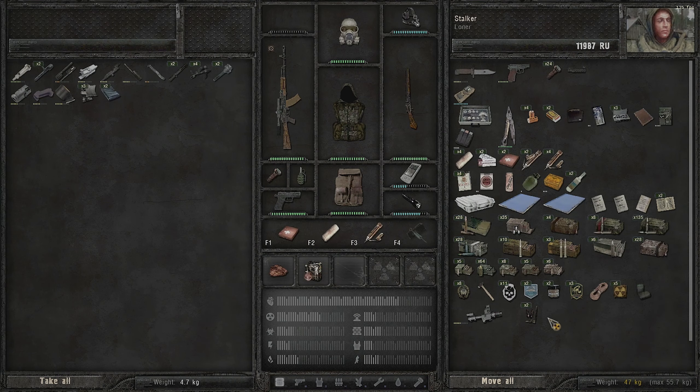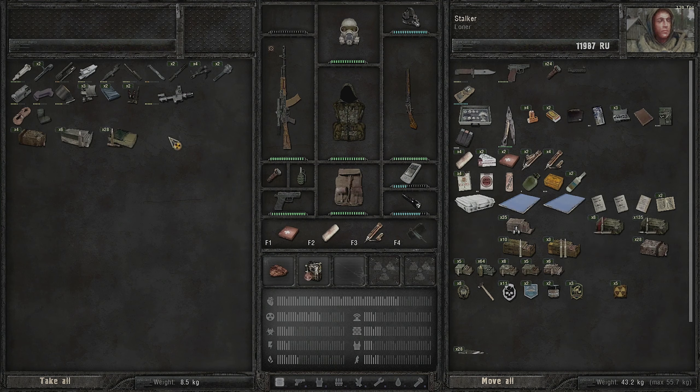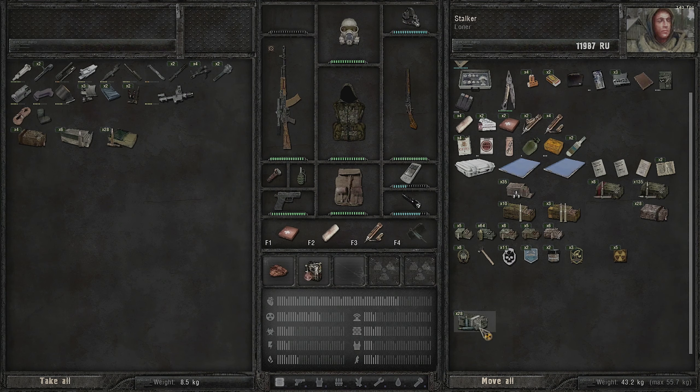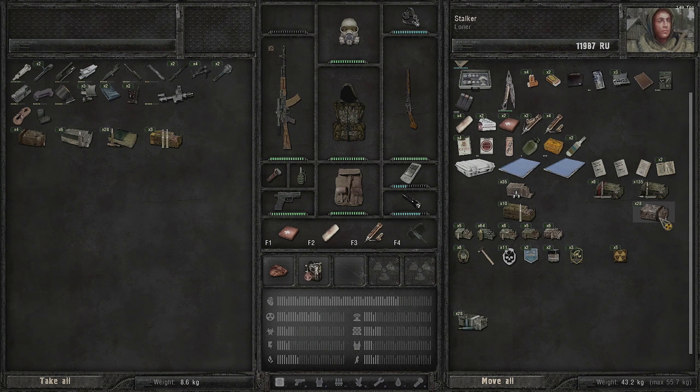The process is a bit tedious. If you hold shift and double-click it'll move the whole block over. We're going to store all the old ammo we're not really going to use yet in the stash. The ammo I tend to keep on me are EP rounds and ammo I know I might use when I come across certain weapons.